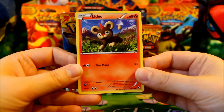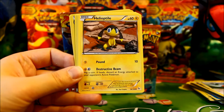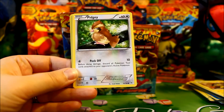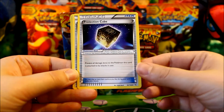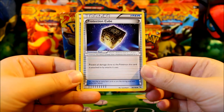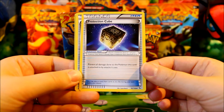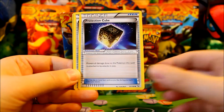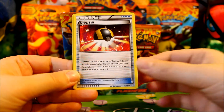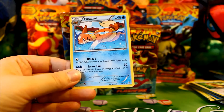Pack seven: Lolita, Dusclops, Fletchling, Heliolisk — he looks so cute — Pidgey, and Protection Cube. This is very nice — it allows you to attach it as a tool and it prevents all damage done to that Pokemon by attacks it uses. Pretty useful on a couple of attackers, but with Startling Megaphone being out there, it's very easy to remove this as well. Pal Pad, Ultra Ball reprinted — very useful — Reverse Nuzleaf, and a Float Stone.